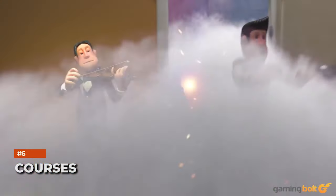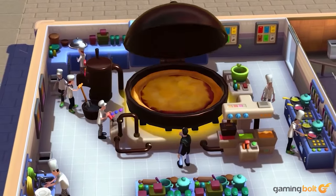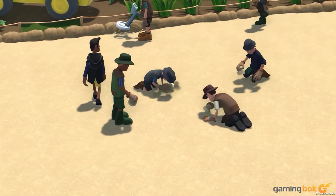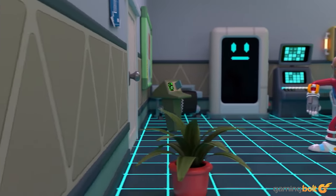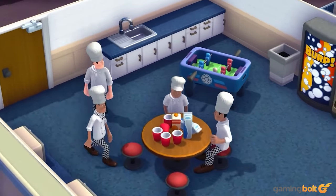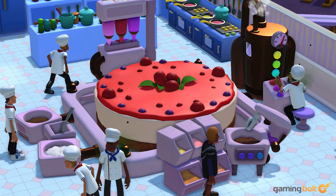Goofiness was the name of the game in Two Point Hospital, and so too will it be the case in its successor. In fact, it's looking like Two Point Campus is actually kicking things up a notch on that front. Sure, you're in charge of a college campus, but it's not an ordinary educational institute. It involves all manners of schools and classes, including Clown College, Chef School, and more. A couple of the more unusual courses that have been confirmed so far are Night School, Spy School, and Wizardly School. Each school will also have unique courses, activities, and mechanics.